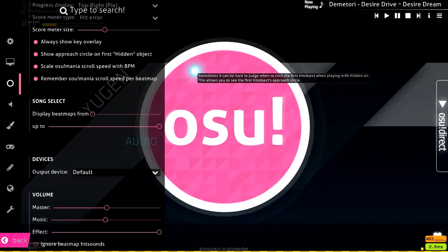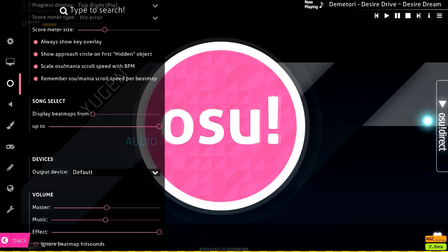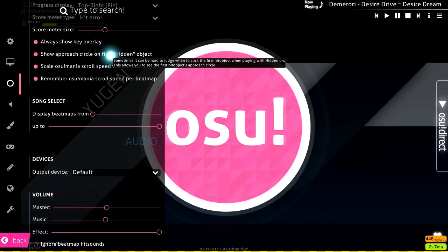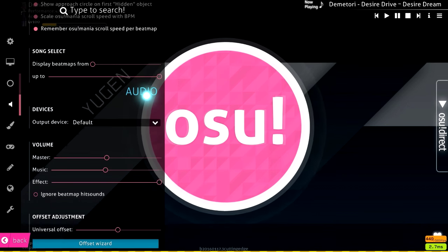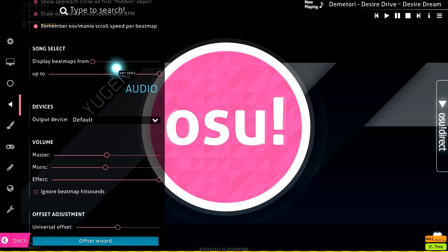Key overlay is the element on the right that tells you how many times you've pressed a button — I have this on. Show approach circle on first hidden object I have on as well, even though I don't play hidden much. Meter size is preference.